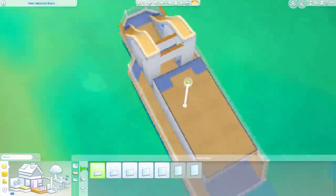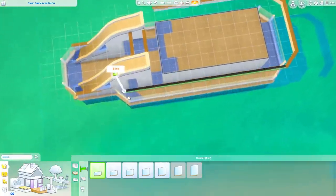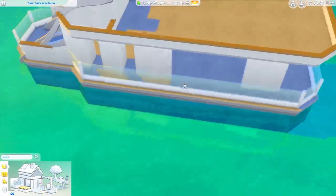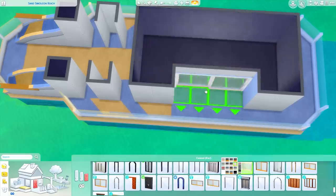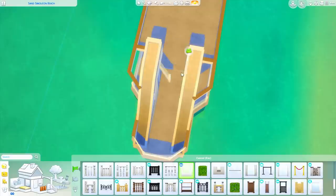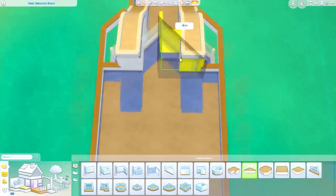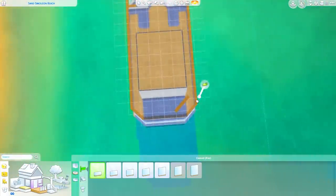This ends up being a two-bedroom, two-bathroom home in the shape of a kind of fancy yacht in the world of Sulani, coming in at around 63,000 simoleons. I just realized I said we don't have boats in the game — we do have boats; they came with Island Living. However, they are not livable boats, they're just travel objects. Anyway, this is a livable boat.